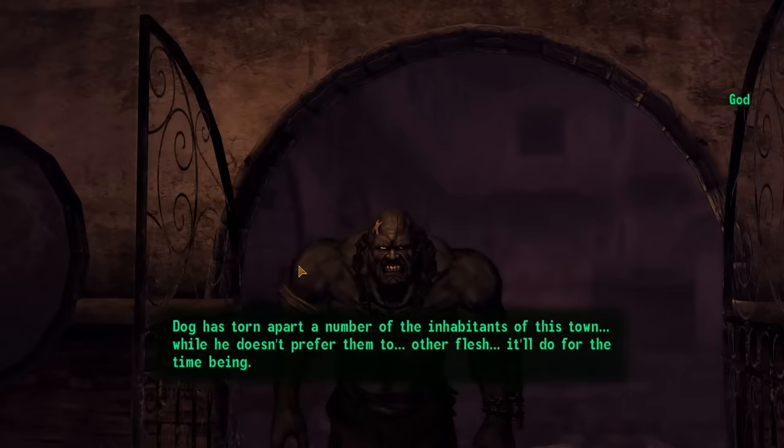I then leveled up, killed the few ghost people who'd found their way into the casino, and entered the Tampico Theater to deal with Dean Domino. He was not at all difficult. The speakers and your collar are much more of an annoyance here than they were in the previous section. Pick up a key, talk to Dean, go backstage, turn off a few radios, destroy a few speakers, and talk to Dean one last time.